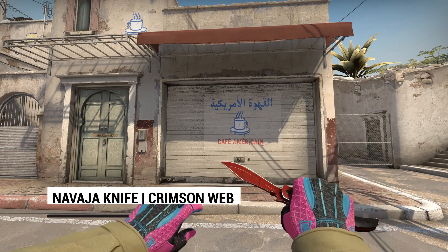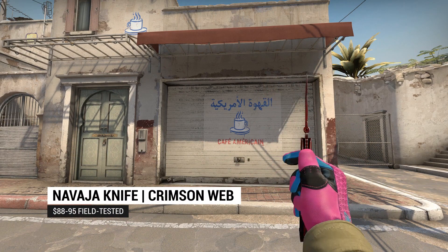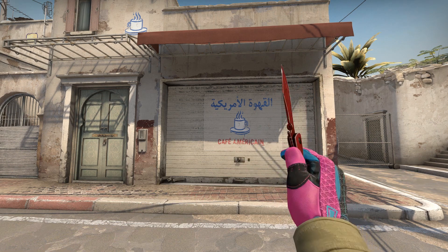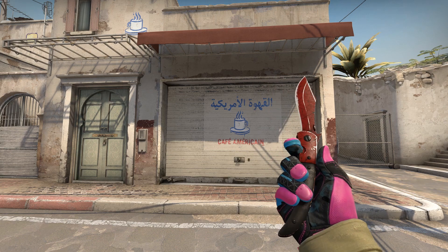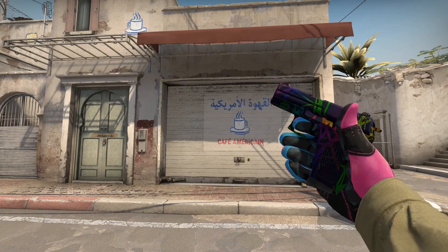Our first skin is the Navaja Knife Crimson Web. While the Navaja Knife is definitely the worst knife design in CSGO, the Crimson Web is one of the most beautiful finishes in the game, so getting a field-tested version of it for less than $100 is a great deal, as long as you can live with stabbing people with a pocket knife.